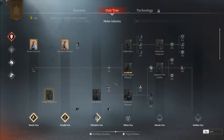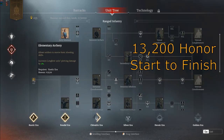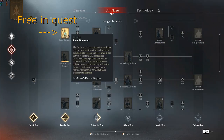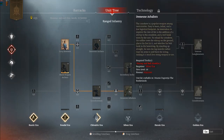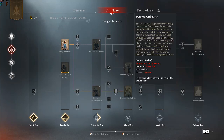The arbalist line can be completely unlocked for a pretty modest thirteen thousand two hundred honor — really thirteen thousand seven hundred, but you'll have unlocked the levy bowmen in the starting quests anyway, so you basically skip that unit. Both the crossbowmen and the arbalists are incredible units in their respective eras. I actually think the arbalists are probably the best ranged unit in the entire western line when taking cost and leadership into account, and they're definitely a good early game unit for lower level players to grind towards.